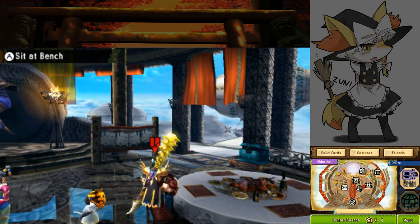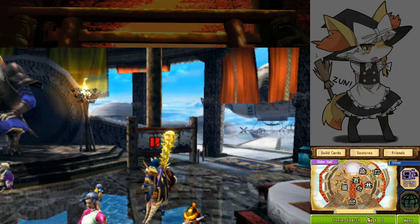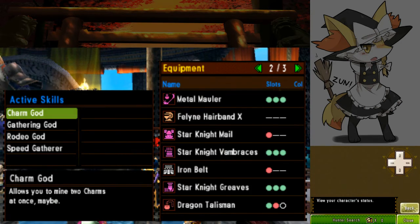Game Changer tends to take a long time to trigger anyway and we're aiming to do this quest in about three or four minutes. So let's look at our armor set — I haven't actually shown this off yet. This is again using the Feline Hairband. I could get away with a two-slot weapon here, so the Magala weapon would be pretty good, or basically any two-slot option.